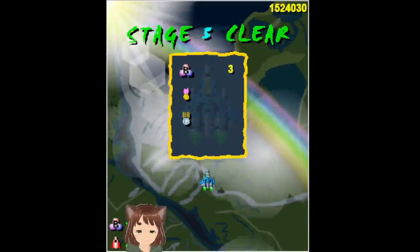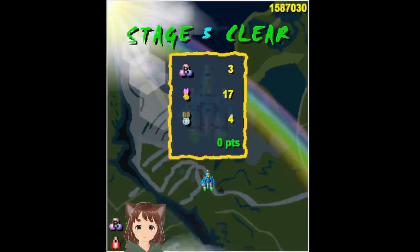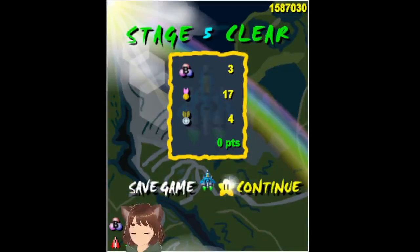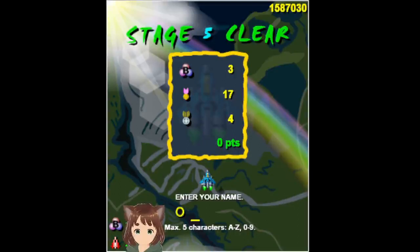Stage 5 cleared. I think we'll take a break here. Should we save? Why not — we'll save at this point. From here on, we kind of get to make a difference. Let's make another save slot. There we go.